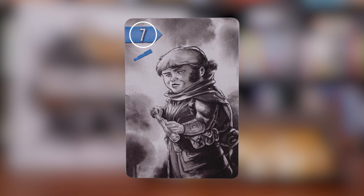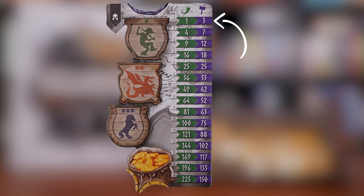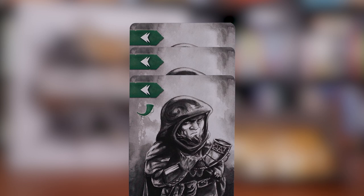Before we get into the actual turn structure, let's go over the five different types of dwarves and how they score. Note that there are two different values that can be associated with all the cards: the bravery value, which is the number of points it'll score, and then the rank, which is this colored strip here. First, let's talk about blacksmiths in purple. Each blacksmith card in both age decks is the same — their bravery value works as a mathematical sequence. One rank is three points, two is seven points, three is 12 points, and so on. Each rank you add is worth one more point than the previous one.